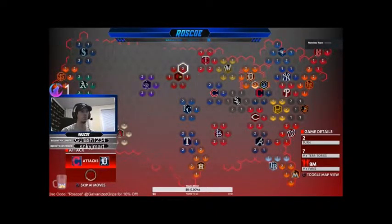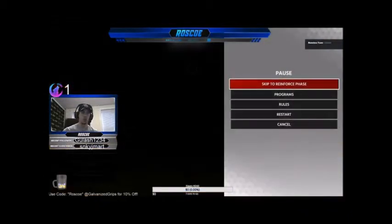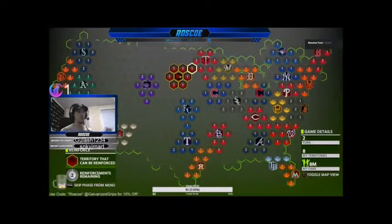Since the Twins are closest to us, we're going to move towards them. The key to beating conquest as quickly as possible is to take over the northwest side of the map first.